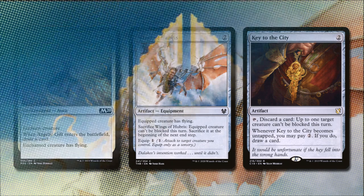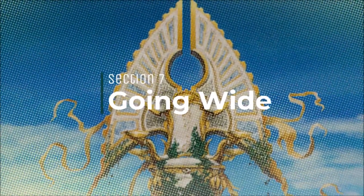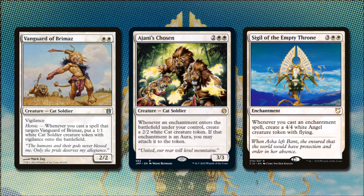In some games we won't be able to sneak through, so in these cases some tokens will help us in Going Wide. Vanguard of Brahmaz costs two white mana and is a 2/2 cat soldier with Vigilance. Whenever he becomes the target of a spell or ability, we put a 1/1 white cat soldier creature token with Vigilance onto the battlefield. Ajani's Chosen for two and two white is a 3/3 cat soldier. Whenever an enchantment enters the battlefield under our control, we create a 2/2 white cat creature token. If the enchantment we played was an aura, it may attach to that token. Sigil of the Empty Throne for three and two white is an enchantment that says whenever we cast an enchantment, we make a 4/4 white angel token with flying.